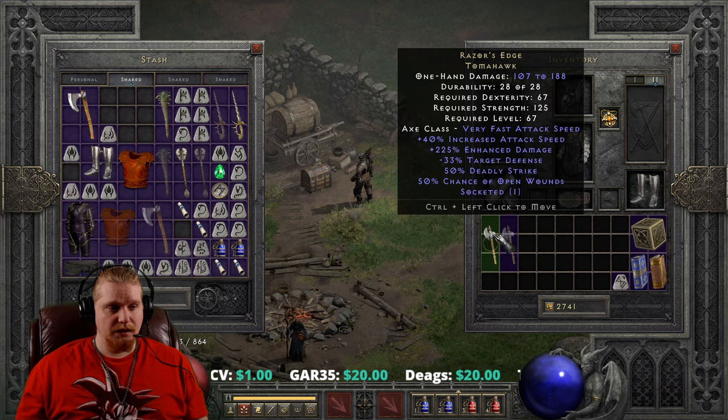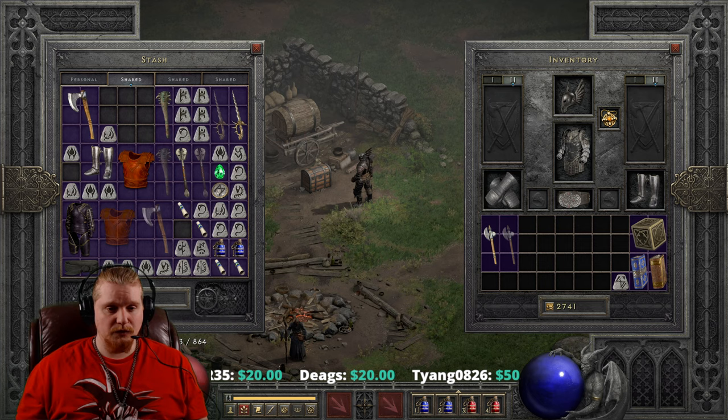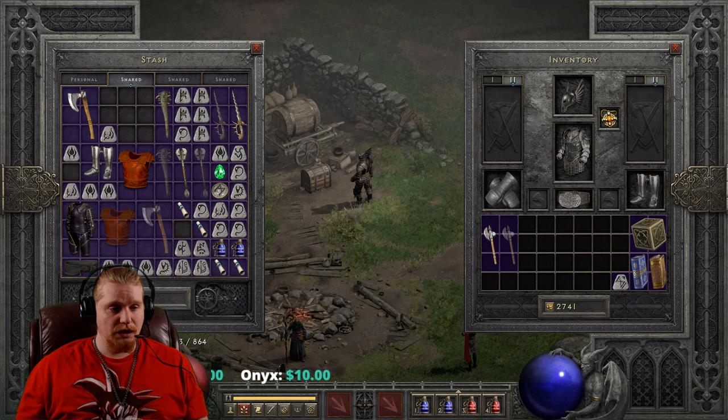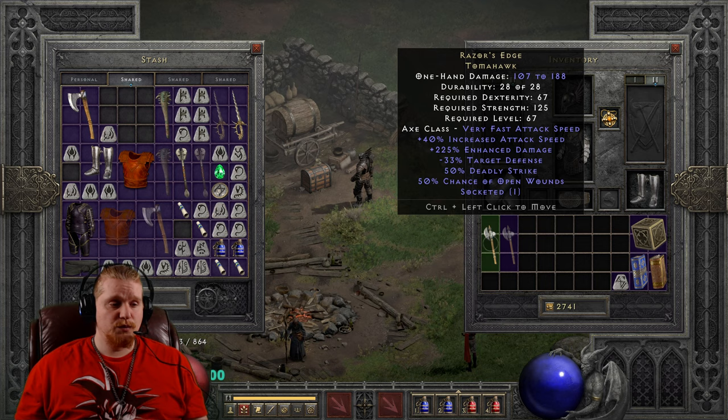It is already a one-handed weapon. One of the downsides of this particular type of weapon — the Tomahawk, which is an elite base item — is that it has an extremely low range. It has basically the lowest range in the entire game, which means that you need to be very, very close to monsters when you're attacking them, and this can be an issue for very specific characters.